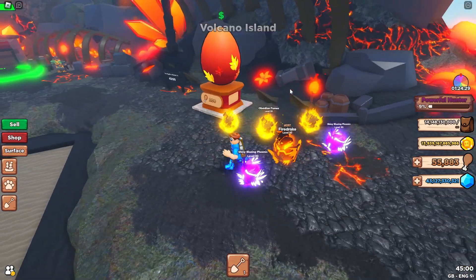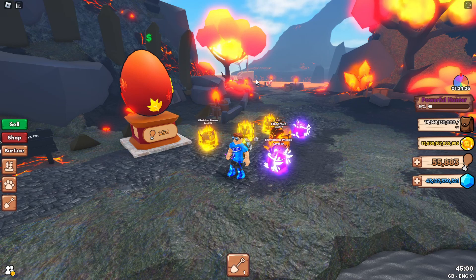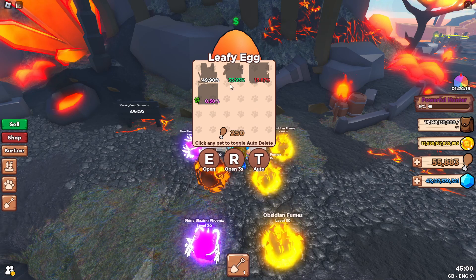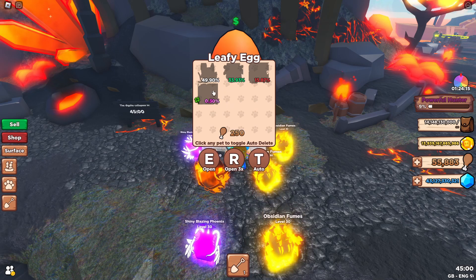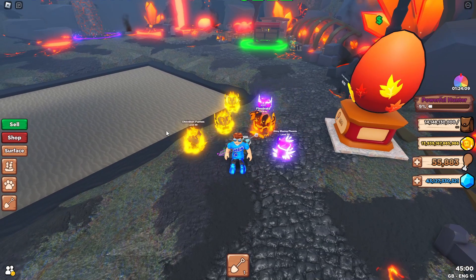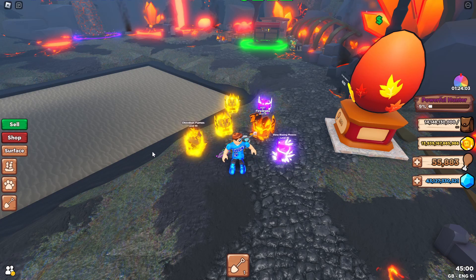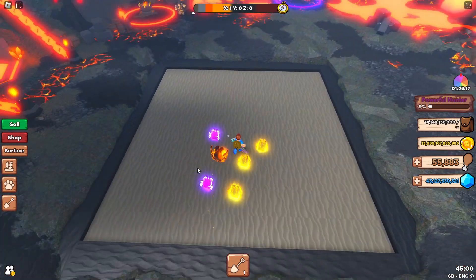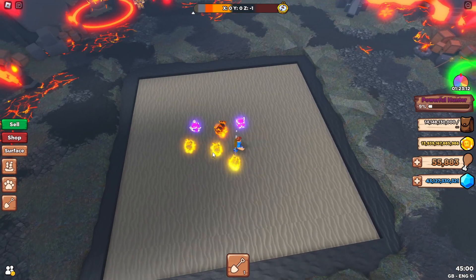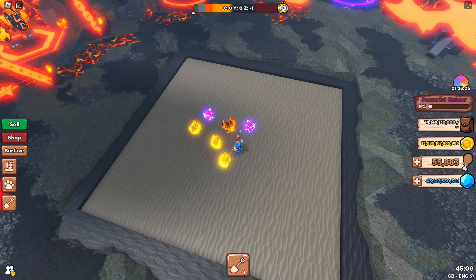The second egg is over on the volcano island. As soon as you teleport or come over by boat, you'll see the new egg here - 250 turkey legs on this one - and it has four pets in here as well. I want to try and show you the chests first, so I'm going to go down in the mine, do some off-screen digging, and when I find the chests I'll show you all those individual chests so you know what you're looking for in the mines.